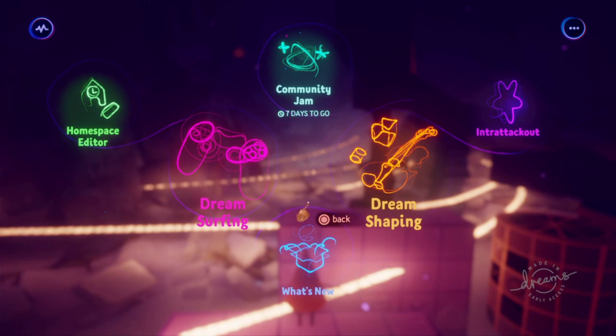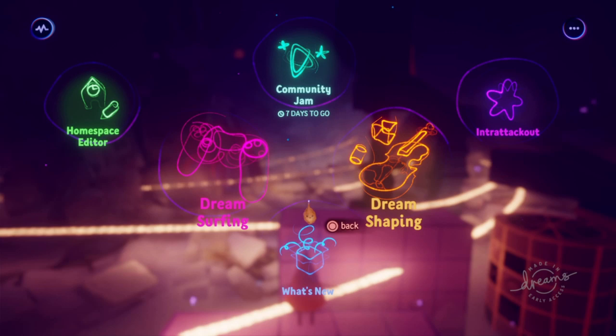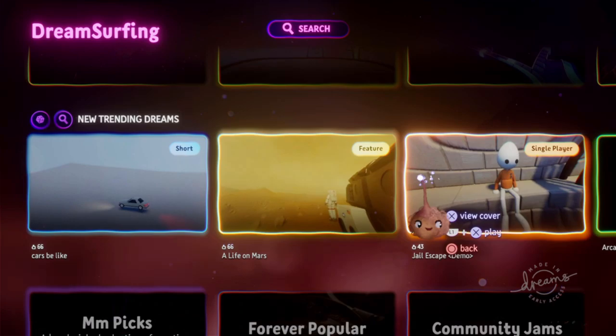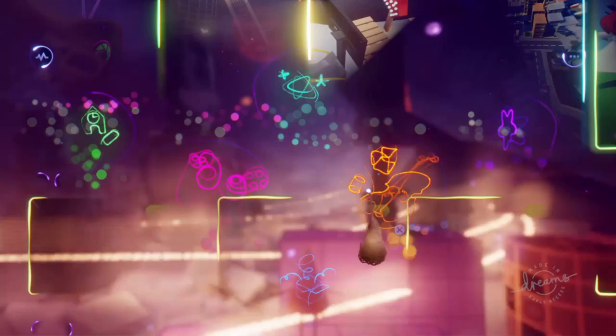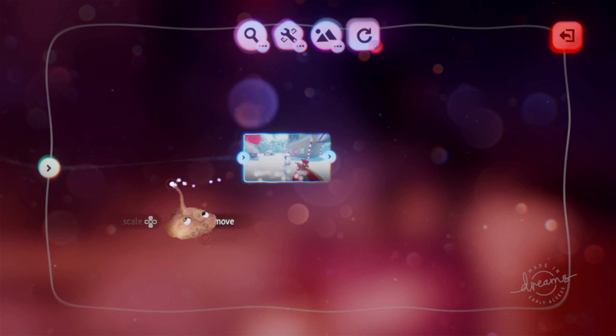First of all, uploading. When you've made something you're proud of, like a game or a piece of art, you probably want as many people as possible to see it. That's why you should always make your creation a Dream before uploading, instead of just uploading the scene you've created. The Dream surfing page that you get to from the main menu only shows Dreams, not elements or scenes. Most players will search for things to play and experience there, not in the slightly hidden Browse and Create. To make your scene a Dream, just go to Start Fresh, choose Dream, and add whatever scene you've created. Use X to connect your scene to the start and end of a Dream, or string multiple scenes together.